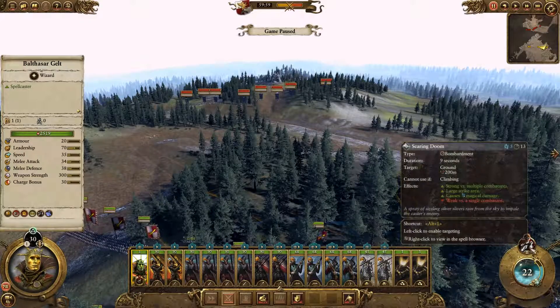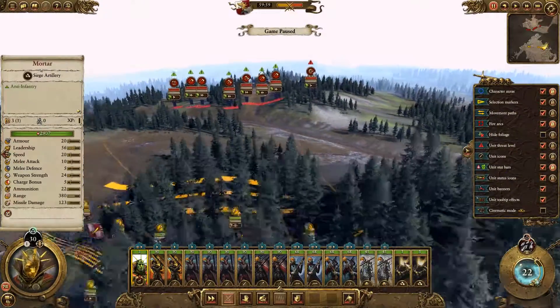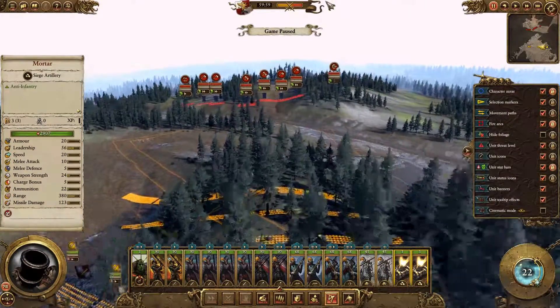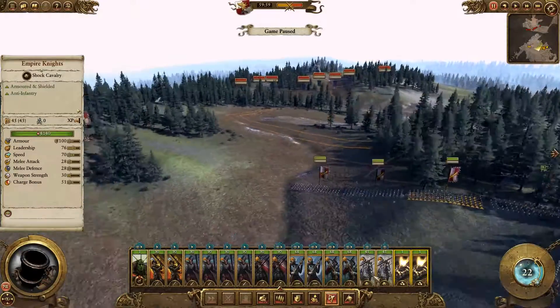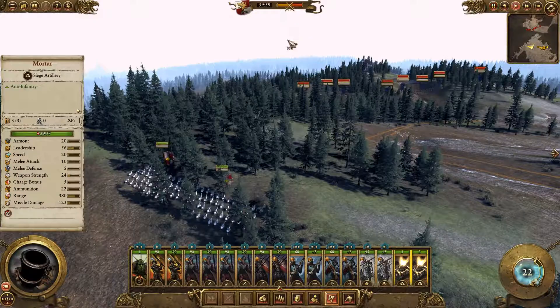Balthazar has the Searing Doom spell — large strike area, causes magical damage. Spray of sizzling silver slivers, rain from the sky to impale the cast into his enemy. I think we probably want you up on a hill — it's over there. Mortars — your range is sufficient. We'll just have you guys hiding in the woods for now. Let's do this, let's reposition.